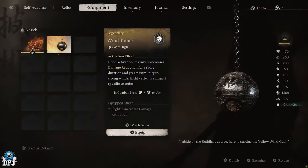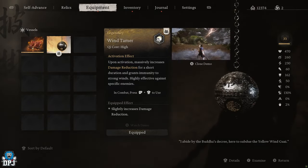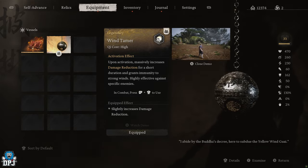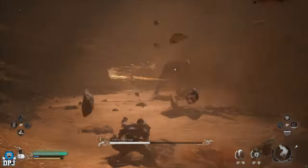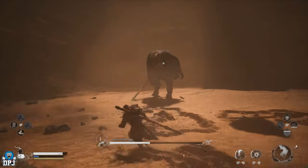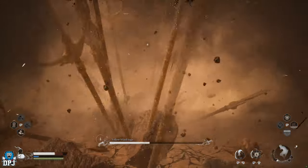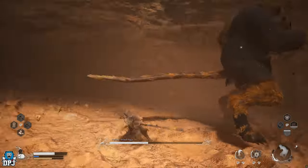The item is called the Wind Tamer and you get this from a secret boss you uncover after doing a few jobs for a random boar you can find perched up. Along the way you also get some other great items including the insect armor. If you haven't yet faced the Yellow Wind Sage, I really recommend doing this — it uncovers more about the boss and one of his major weapons, plus it's an item that will definitely help you out.